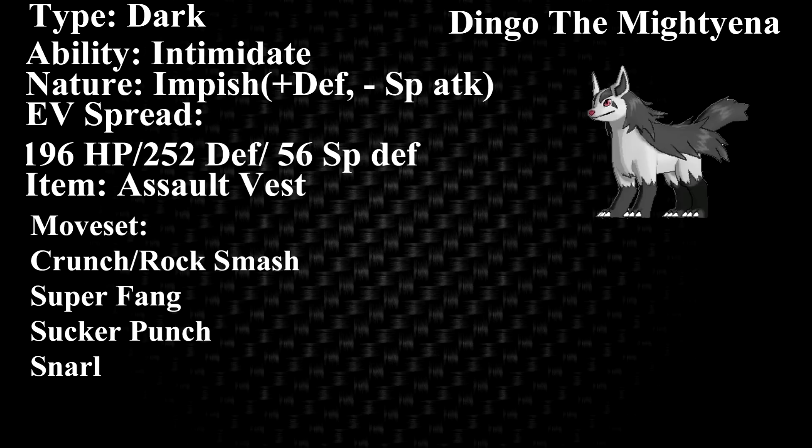Nature's Impish — raises its defense, lowers special attack, which is fine. Now for the EV spread, since I wanted a wall kind of thing, we did max defense. Because Mightyena doesn't have the best defense — I think it's base 70 because the max is 262, so that sounds about right. I put 196 in HP because I wanted a decent investment to be able to soak up hits a little bit better, since in free-for-alls most hits are spread moves. With max defense, Intimidate, and the 196 HP, that gives you an overall decent amount of bulk — 330 HP at level 100, so maybe around 176 at level 50.